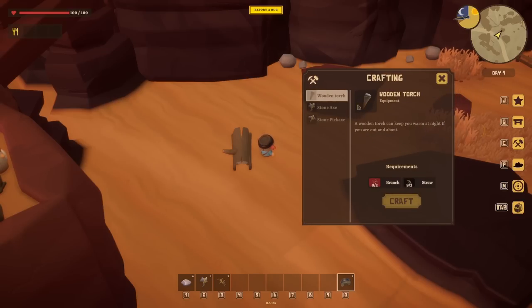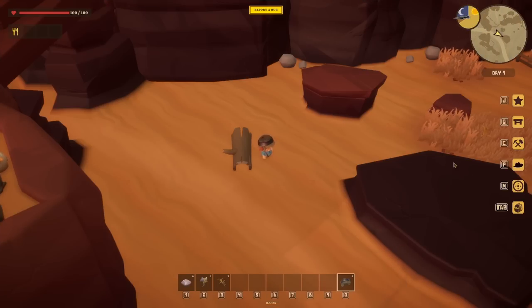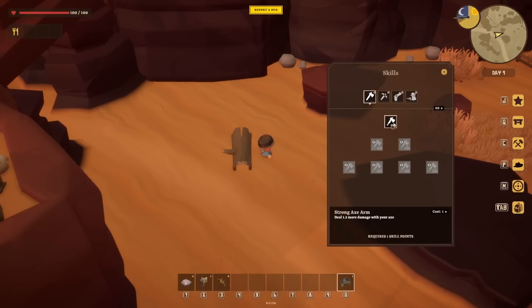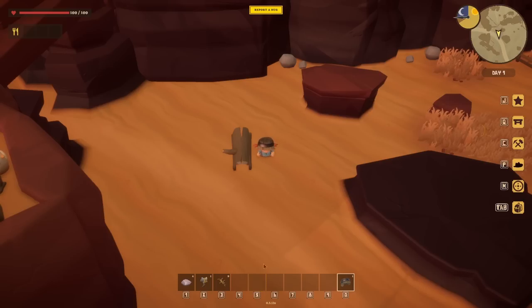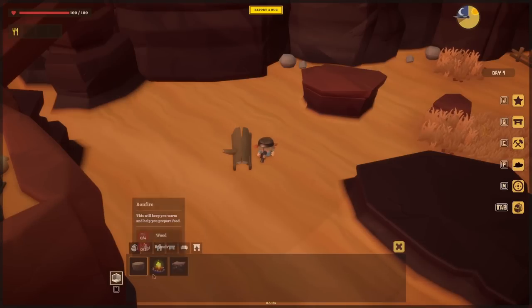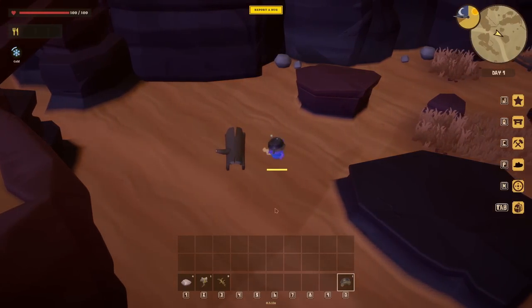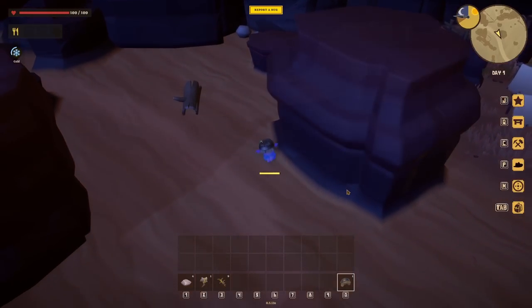We've made a stone axe. How do we equip the stone axe? We're hitting wood with our hands. We've made it, which is good. How do we equip it upon our person? It's a voyage of discovery, this. Job number one: figure out how to hold an axe. Did we even make the axe? I pressed tab and it doesn't appear anywhere.